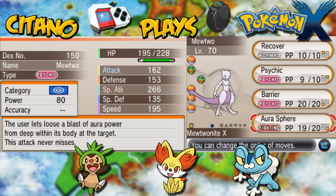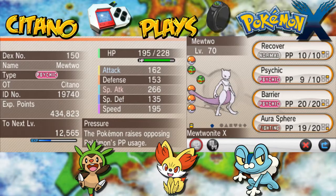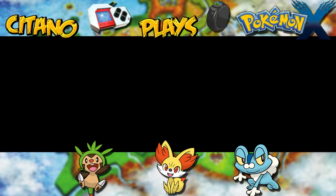I think it's cool with Aura Sphere and everything like that as well. So if you want to make Mewtwo more of a physical attacker, then Mewtwo Knight X will make him very, very powerful.